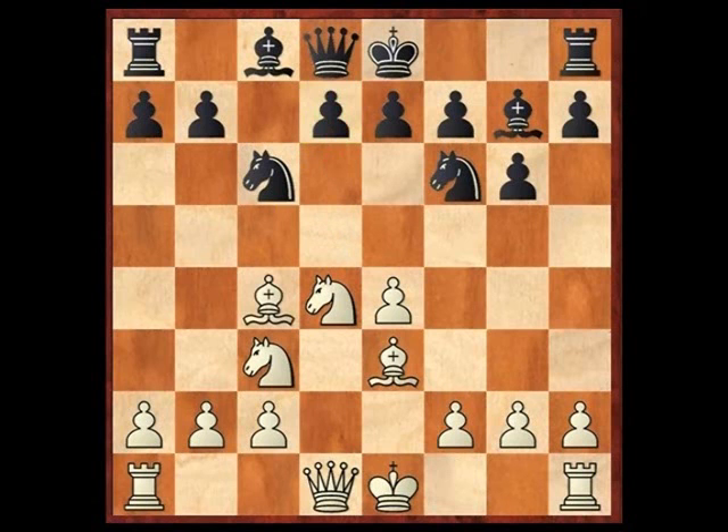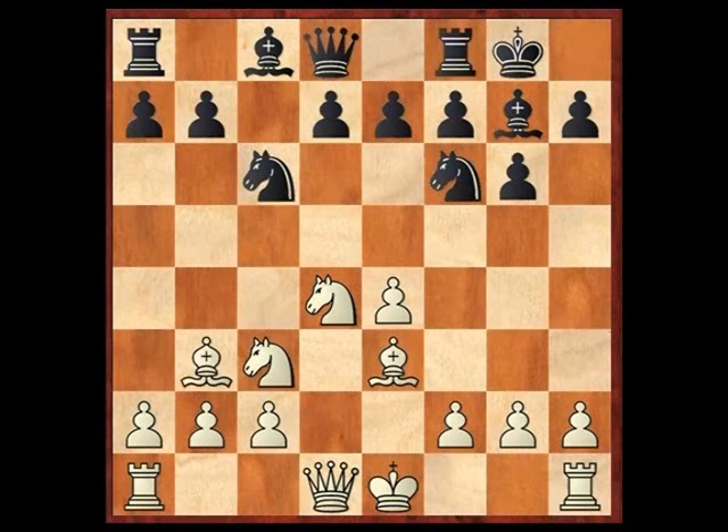White has to be a little careful. So white plays bishop c4, castles, bishop b3, and after d6, white would have the Yugoslav attack variation set up here.